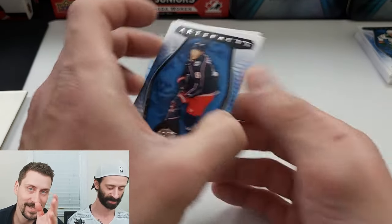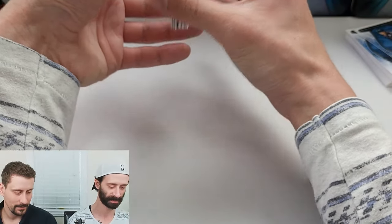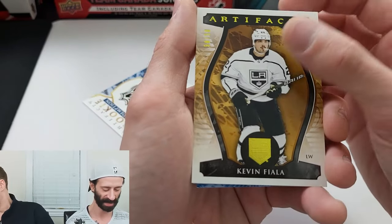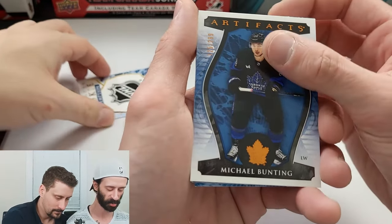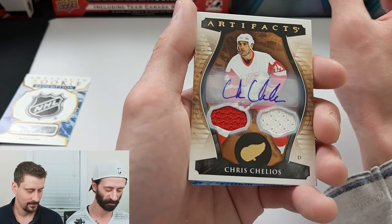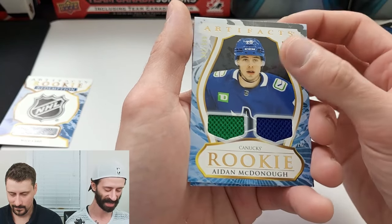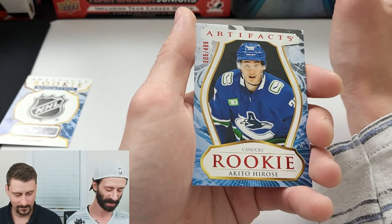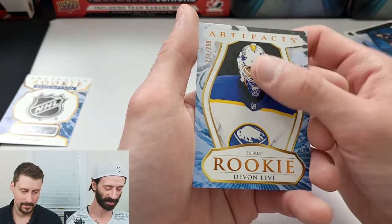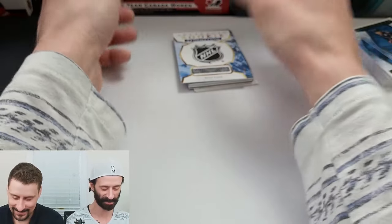Unless they plot twist the hell out of it and make the Chicago Redemption somebody else and Bedard's a wild card — that'd be hilarious, I wouldn't put it past them. The wild card is numbered to 249. So in this one box: Kevin Fiala 50 out of 50, Michael Bunting out of 299, rookie Devin Levi Artifacts Aurum, a dual jersey auto out of 45 of Chris Chelios, a rookie dual jersey out of 599 of Aiden McDonough, a rookie of Akito Hirose out of 499, and a Devin Levi rookie out of 299. That was insane. And I got a Charlie Coyle autograph and a rookie Redemption wild card.